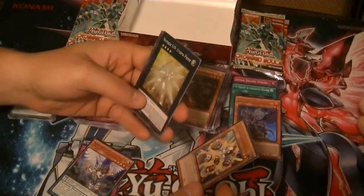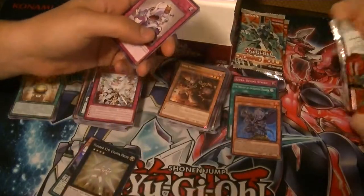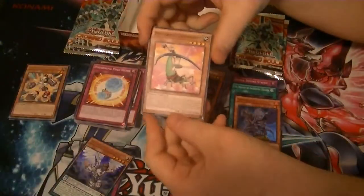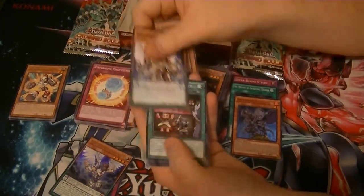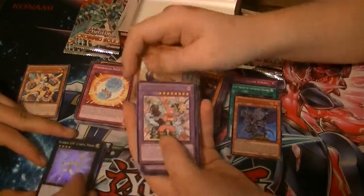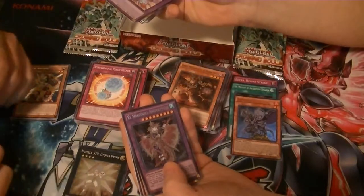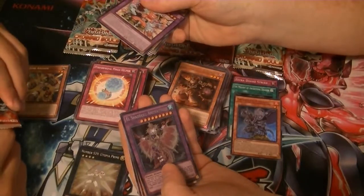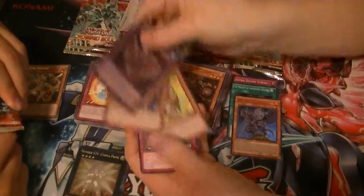Junk Archer, Rare. And a Number S39 Utopia Prime, Super Rare. Freaking Utopia. Oh, that does remind me of one of the other Super Rares in here — Galaxy Eyes 4 Full Armor Dragon. Utopia, you have too many. The rest of it was Future Utopias. Got a Rare Fright Fur Chimera. And our Secret Rare is El Shadol — Annoi Attilus? Attila the Hand — yeah, we'll go with that one.